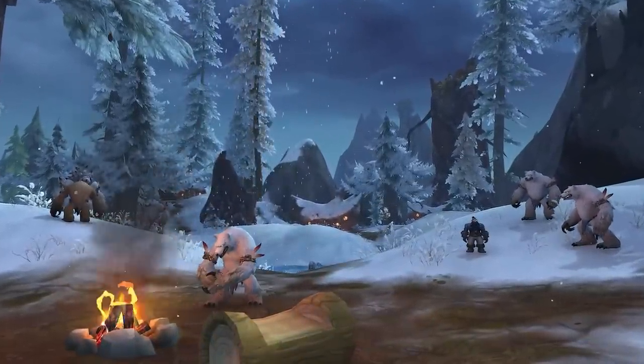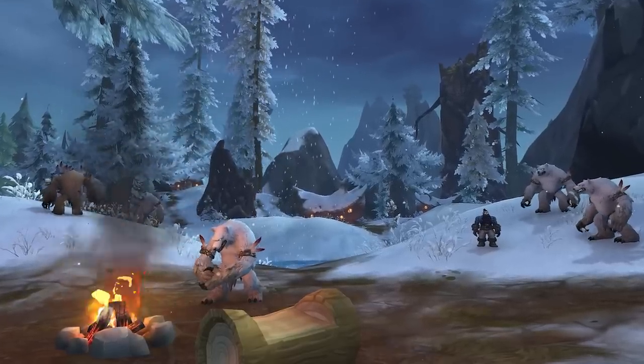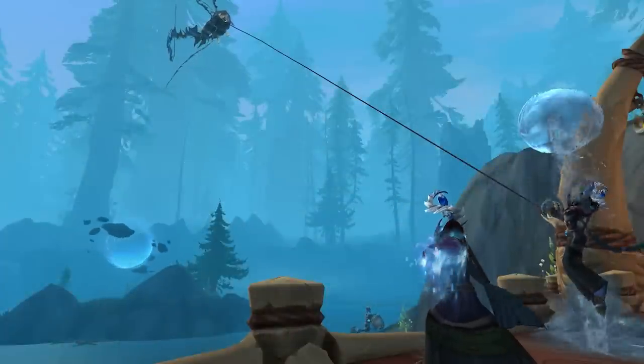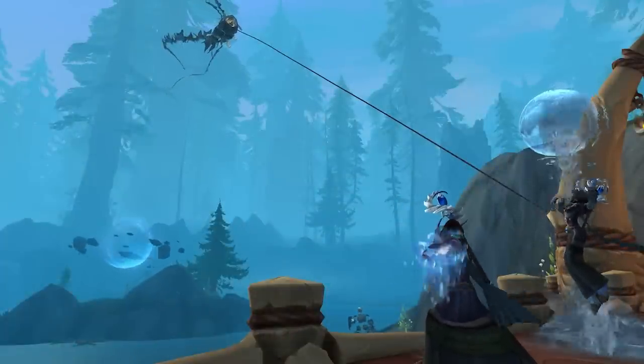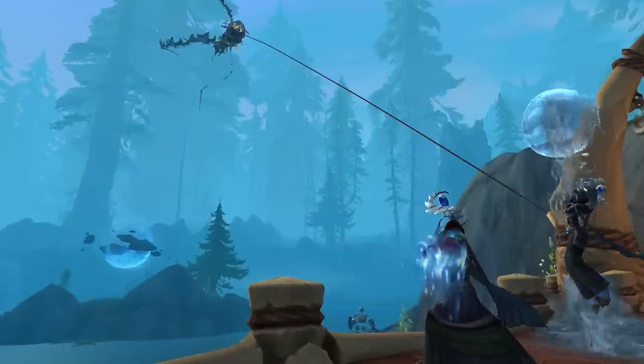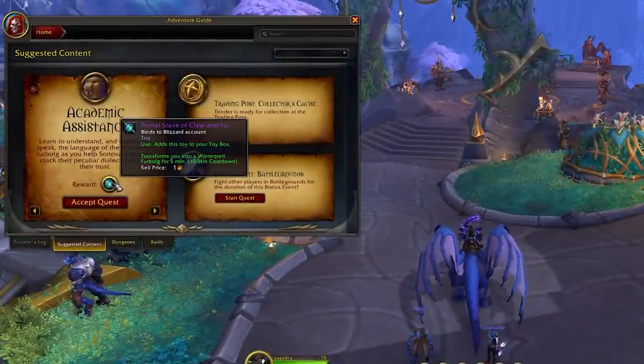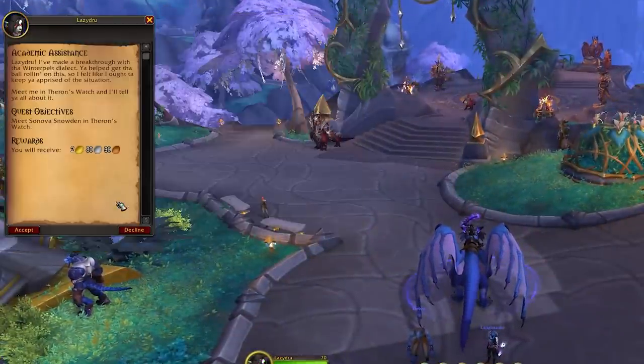When patch 10.0.7 goes live, when you log in you'll get a letter in your mailbox from Son of a Snowden inviting you to go back to the Azure Span and start doing some quests to unlock the reputation with these guys. If you don't want to go to the mailbox, or if you're already in the Azure Span ready to go, you can just open your adventure guide and accept the quest from there.